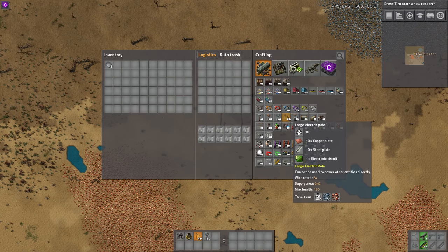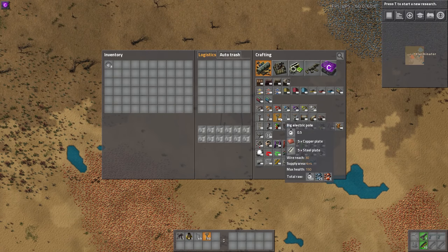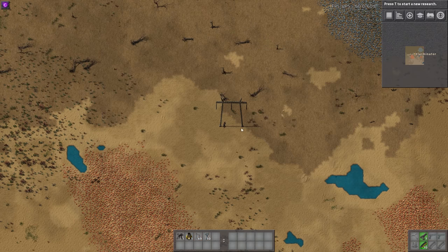If we look at the recipe, it's 10 copper, 10 steel, and an electronic circuit, so it is more expensive than the big electric pole, at least, even though you unlock it from the beginning of the game.